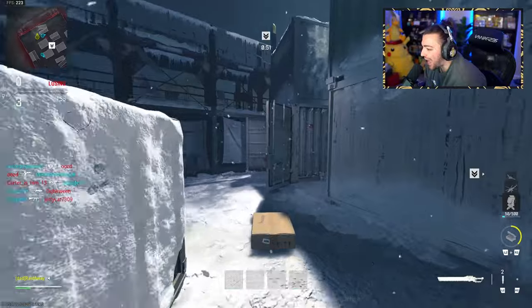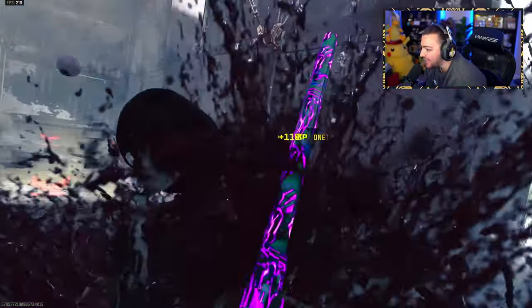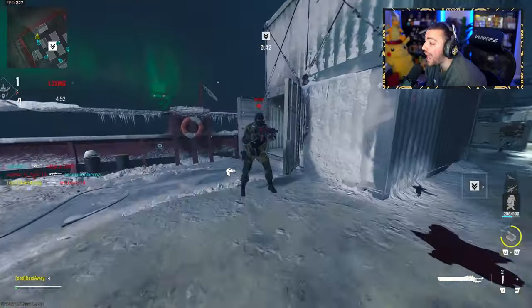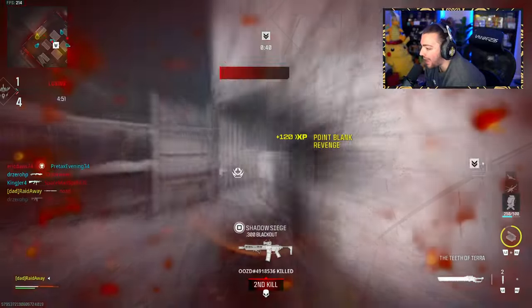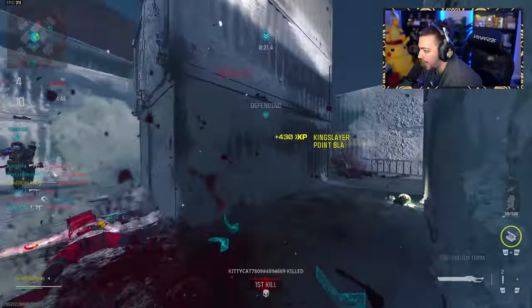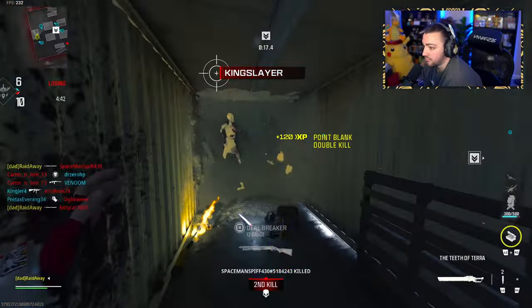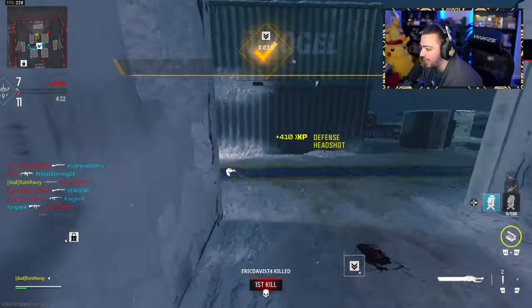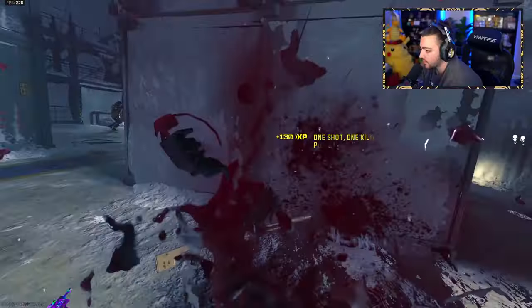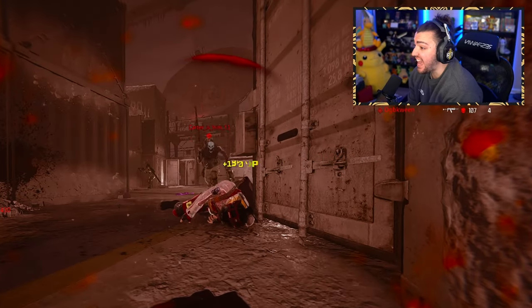So we're on Shipment and the first challenge we need to do is get double kills with a melee weapon. I feel like we might be able to get it done. Oh my God, that was my chance. Maybe I should use a different melee weapon. Double kill — sweet. I think we should have just used a different melee weapon but it's fine. Double kill, I think.